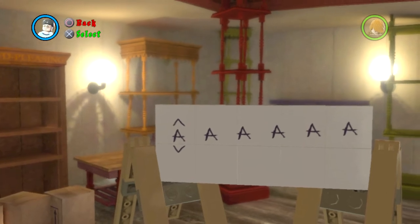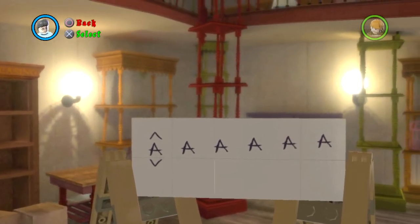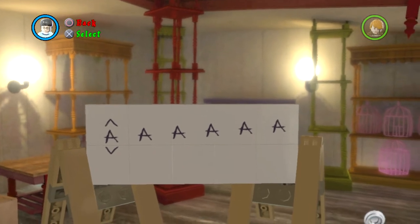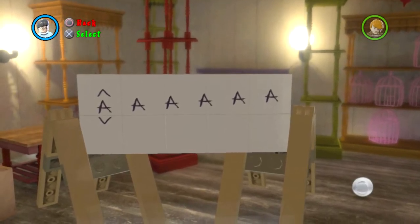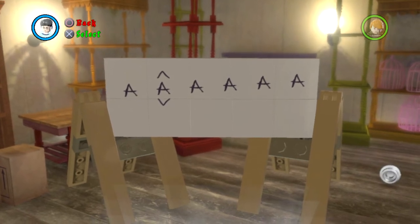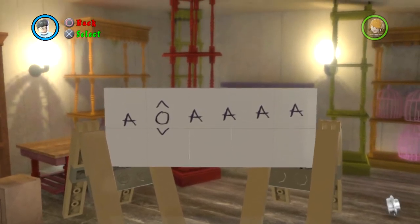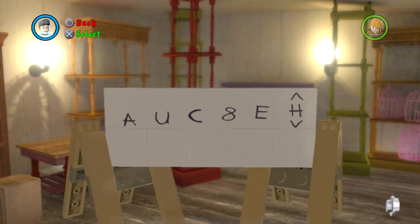But before then, I'm actually going to be showing you how to get a little fun red brick, which I figured would be fitting for the Christmas spirit. It's actually two red bricks I'm on about. The first one, which we are actually going to get now, is Carrot Wands — yeah, I believe they're called that. And the code for that is U-U-C8-E-H. There you go, Carrot Wands, that's what that is.